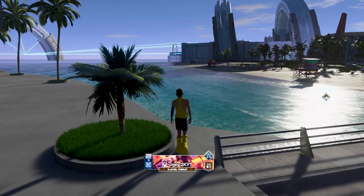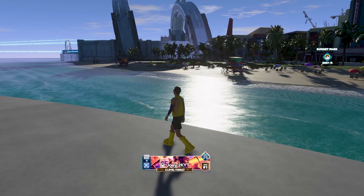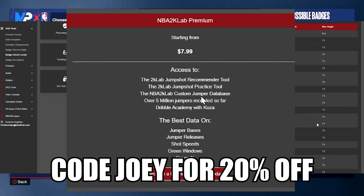I promise you, you guys are not going to want to miss it. I'm not gatekeeping anything — I'm giving y'all everything: the jump shot, the animations, the best badges to use. Speaking of badges, you can check all of the threshold unlock requirements for specific badges on NBA2klabs.com for free. Although this site has many free features, I highly recommend you get their premium subscription using code JOEY to get 20% off at checkout.